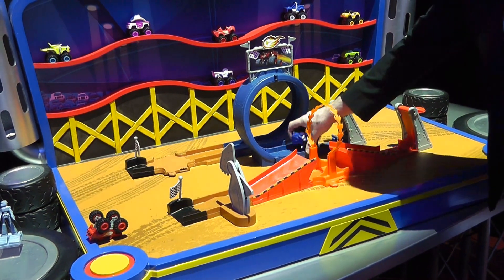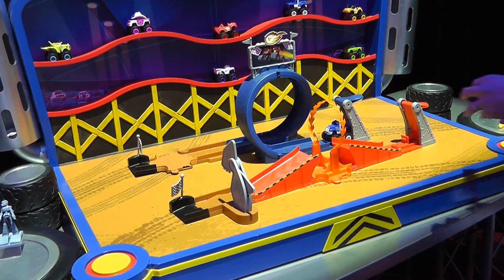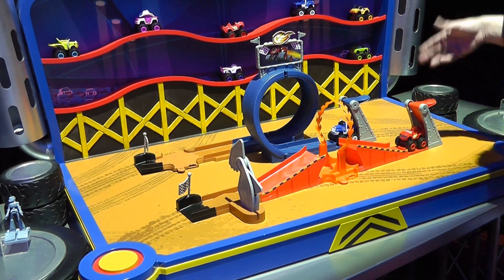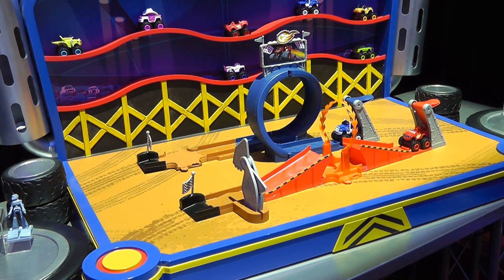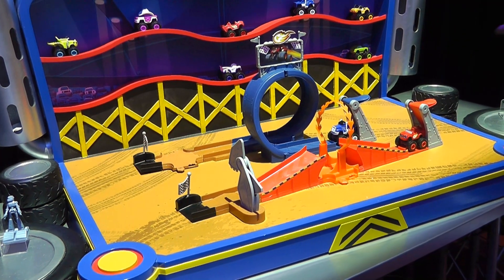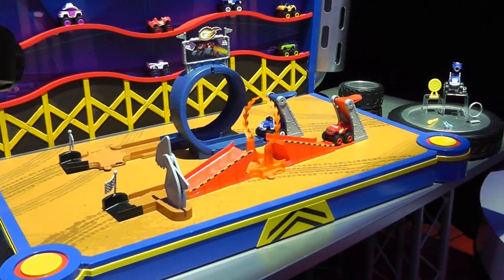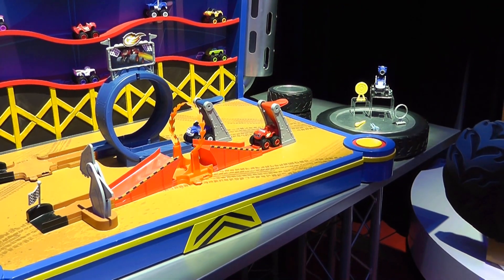We've got it set up here so you can race head to head. You can set up one long track. You can also take the two launchers off the tracks and use your own custom track. We've got two finish flags, two die cast vehicles, the SharkBot jump ramp with the flame hoop, and the 360 loop ramp.